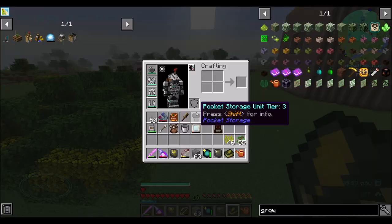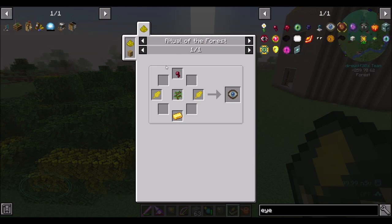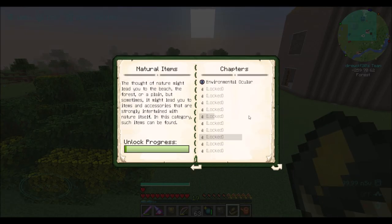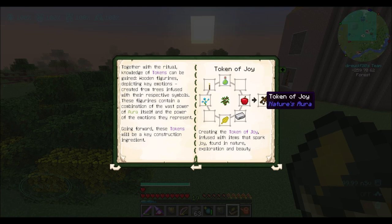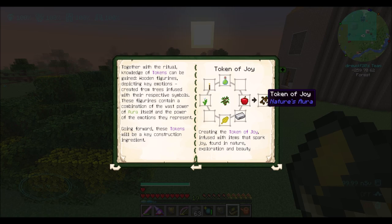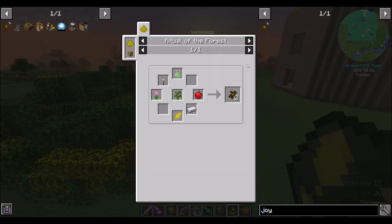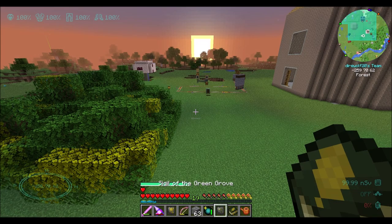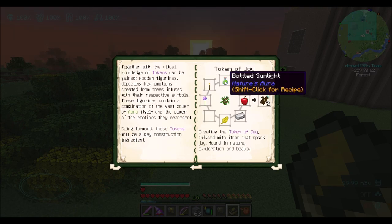It's not showing in my book yet, so I'm assuming that means it's locked. Maybe we need to do one ritual at least before we can move forward. So maybe we should do one of these tokens of joy - that might be a good one to do. Can I add that to the to-do list from here? We can add a bookmark. But I think what we want to make is a token of joy. There's definitely a JEI integration here, which is most welcome. We're going to need bottled sunlight, though.